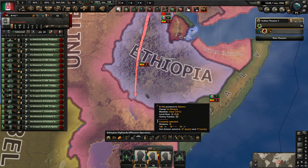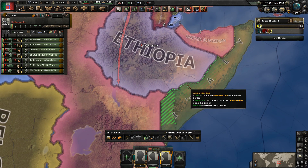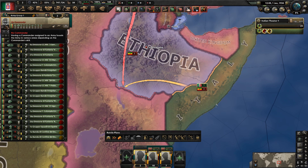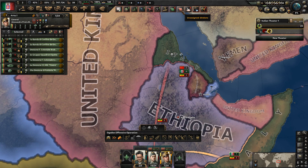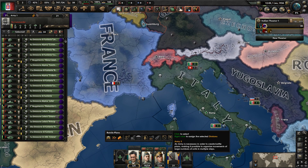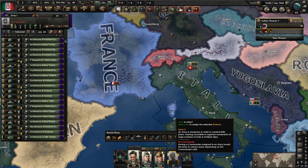Draw a front line and draw your offensive lines. Do the same for the other side and give them some generals. Now you can shift-click on this button up here, and that will allow you to put all your troops into one army.